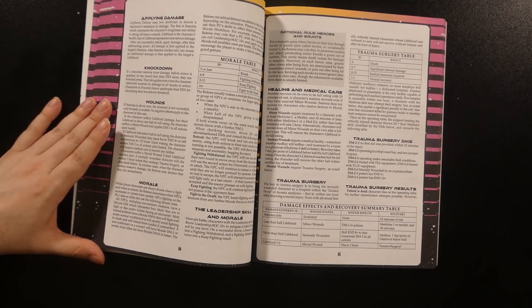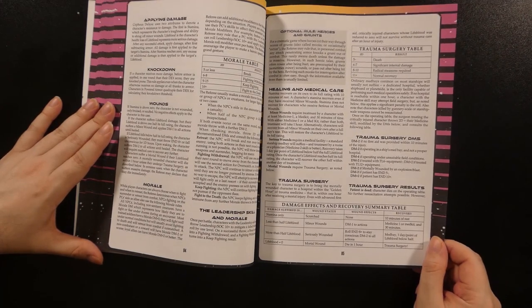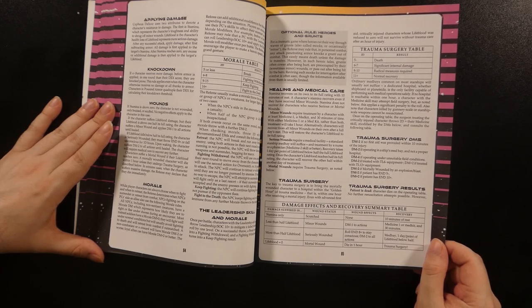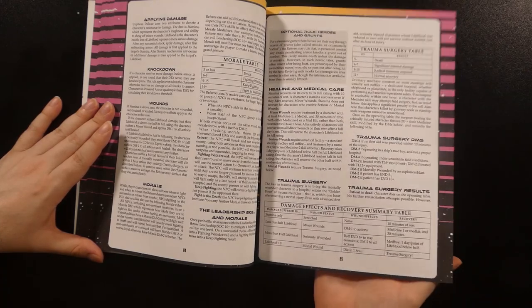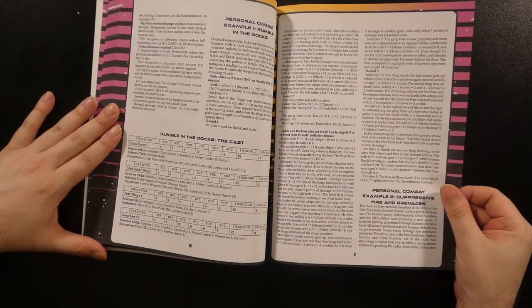High amounts of damage can knock a character down; damage goes to stamina first and then takes off chunks of lifeblood. Stamina is easily recovered, while lifeblood represents a longer-lasting and more serious wound set. Suffering a minor or serious wound can penalize a character's checks. Morale rules are given, generally applying to NPCs. There is an optional rule for treating certain enemies as grunts, allowing them to be taken down more readily. Various rules for healing and medical care follow, including full trauma surgery for critically wounded characters. There are a couple of pages walking through detailed personal combat examples thereafter.